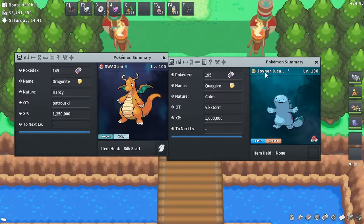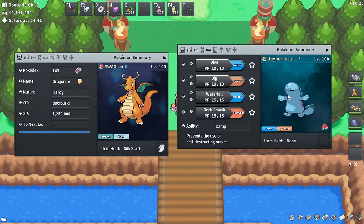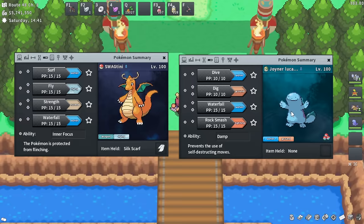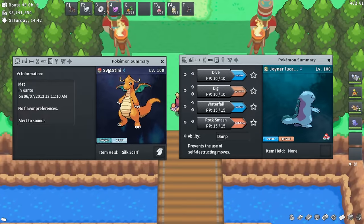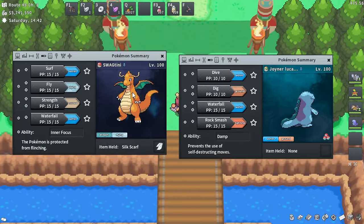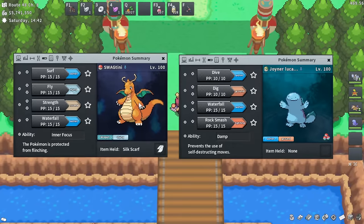I have Swagtini here and my boy Joyner Lucas. Everybody asked me why I named him this — I think he just looks like Quagsire, I can't explain it. We've got Dive, Dig, Waterfall, and Rock Smash on one, and Surf, Fly, Strength, and Waterfall on Swagtini. Dragonite can learn pretty much every single HM in the game, except for things like Flash.